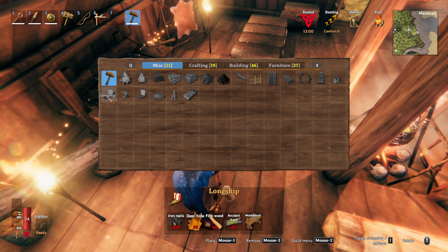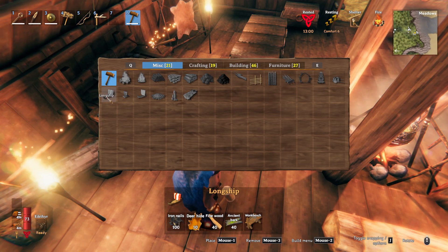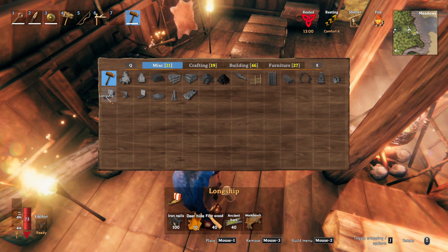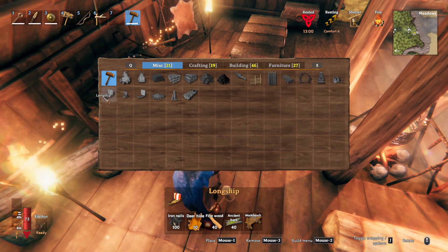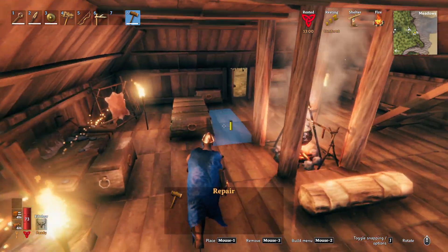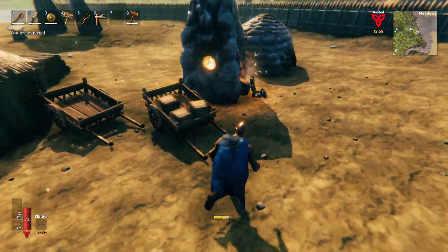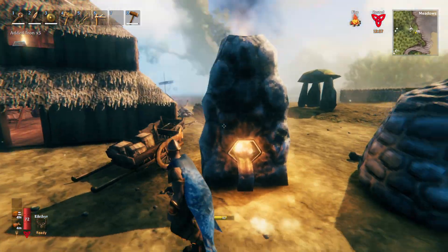The longboat needs a hundred nails, so we need to use 10 of our iron ingots on nails and everything else we should have. We have a bunch of ancient bark already built up from the chest items. We might need to grab some fine wood but we should have the iron — we have a whole ton of iron on us right now. So we're going to smelt all our stuff down and get a boat put together.